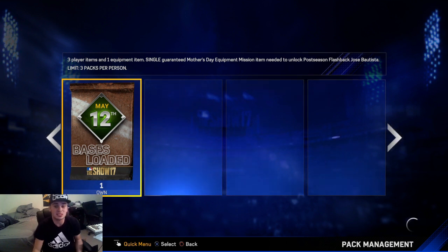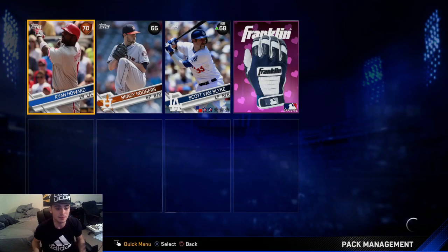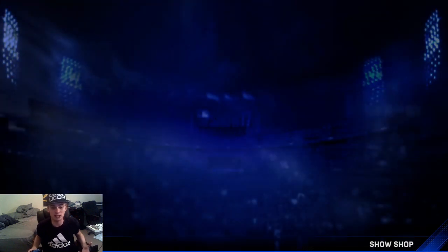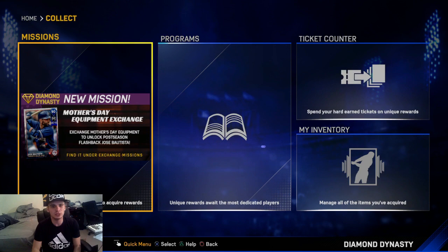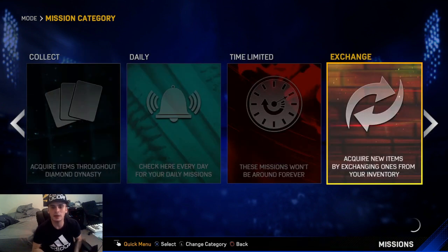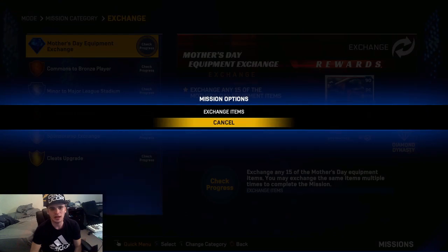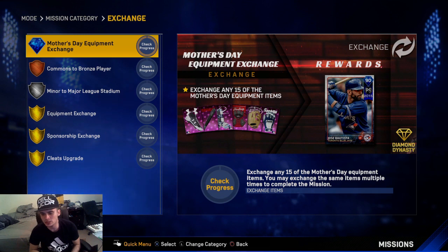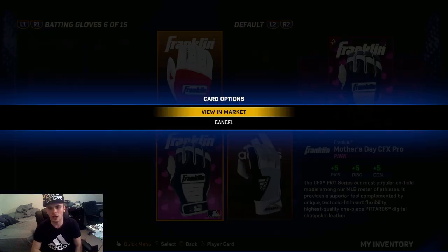It's a solid pull. I definitely want to go see how much Charlie Blackman went up to, because your boy stocked up on them. Maybe Aaron Judge too — I got a couple of those I want to check out. We got two gloves now. I gotta go check out the Mother's Day set real fast. I really like MLB just for the fact that they release new mission stuff. Mother's Day — exchange any 15 of the Mother's Day equipment items. You can exchange the same items multiple times.